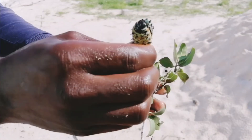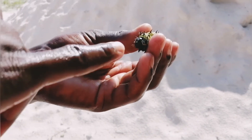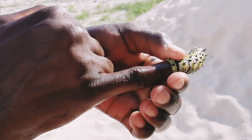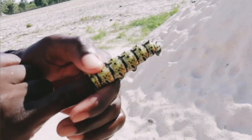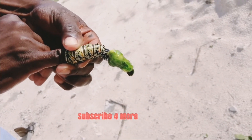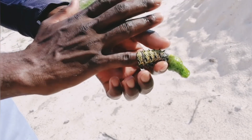So let me show you how you prepare it. The first step is to pinch it at the head, and the poop and everything that is inside will come out. It actually looks like leaves, because they just feed on leaves. You just have to do that.